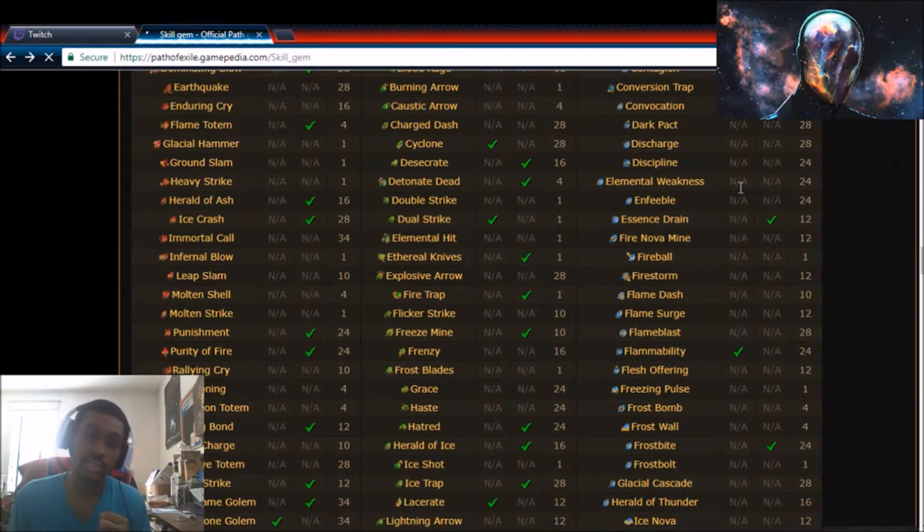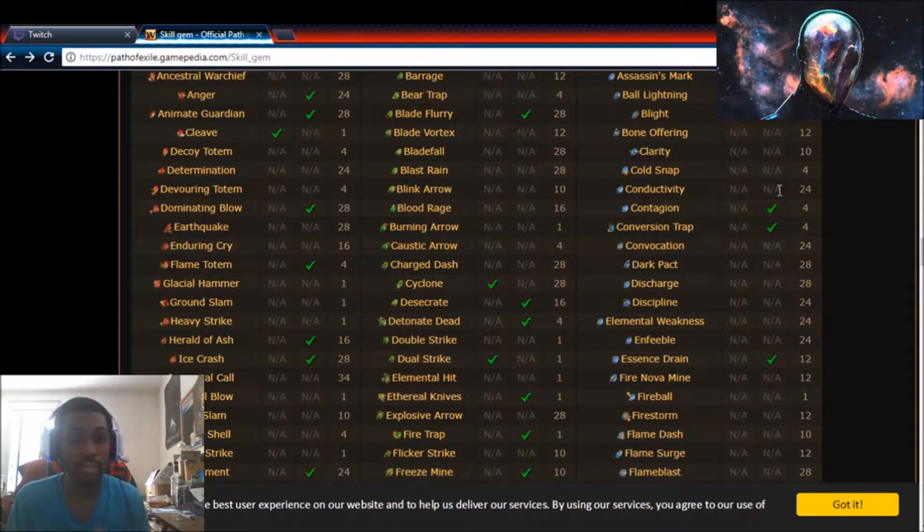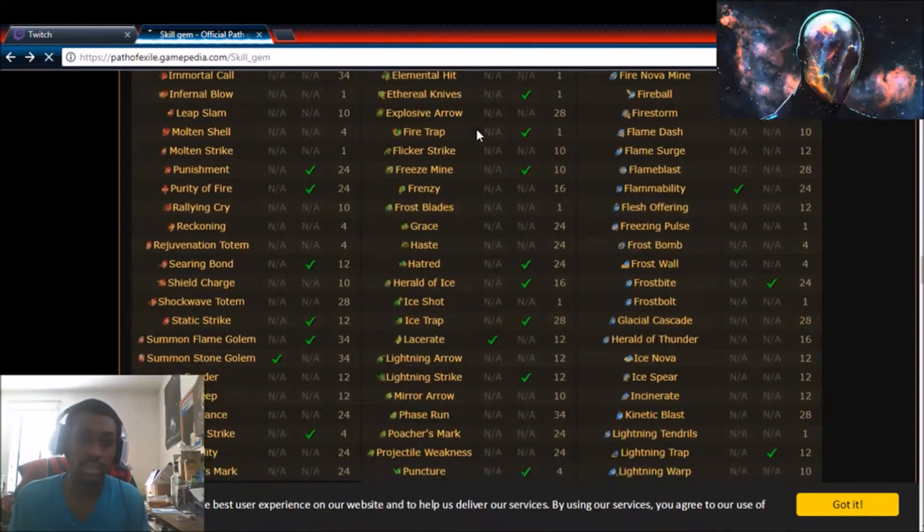The next thing I think about is my playstyle. My playstyle is pretty all-encompassing — I'm comfortable on most builds except summoner builds. I really don't like skills like summon skeletons or summoned weapons — any build that relies heavily on summoning. I don't mind totems, but I prefer to play to my own playstyle. I prefer melee builds, so I typically stick with things like Blade Vortex, but I also like spell casting.